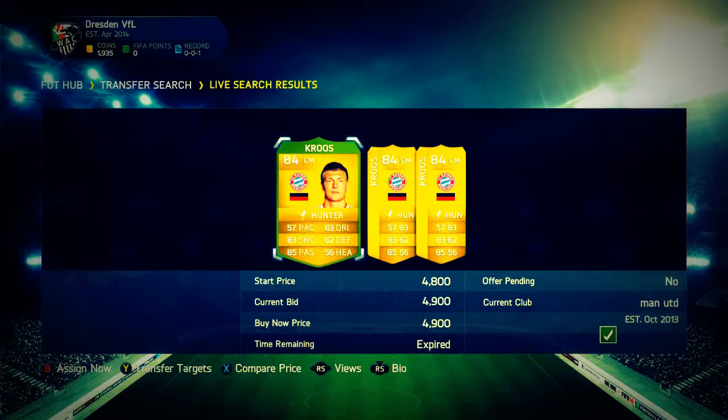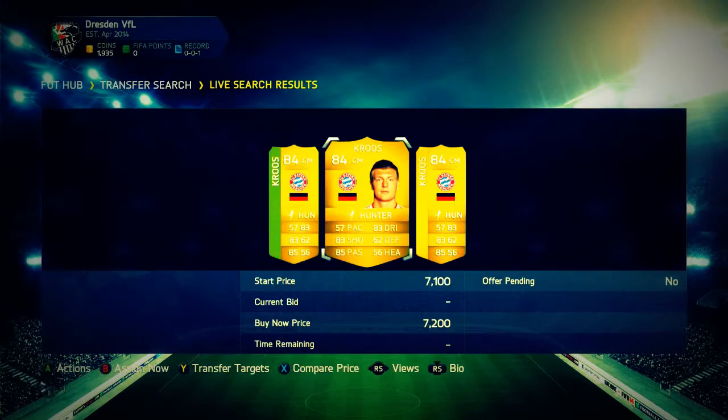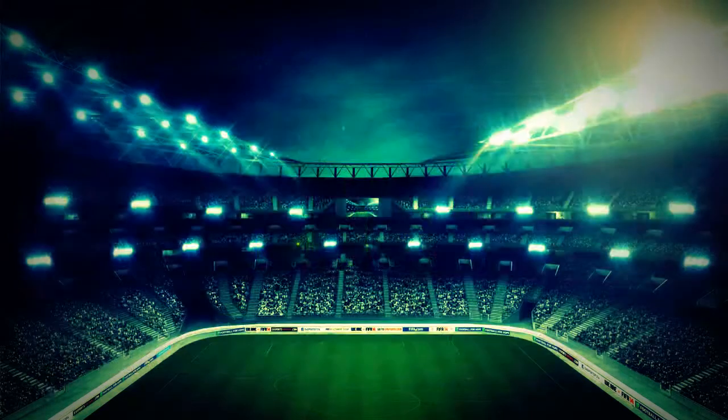Welcome back guys, this is the third episode of Training to a Rainbow Squad. We're going to start things off by picking up a really good deal on the Tony Cruz center mid — the cheapest was 7k and we got one for 4.9, so if we list ours up for 6.9 overnight that will more than likely sell, which after profit is really nice.